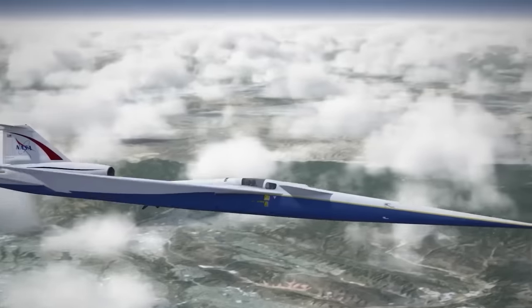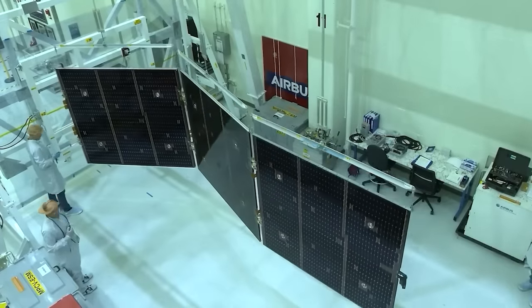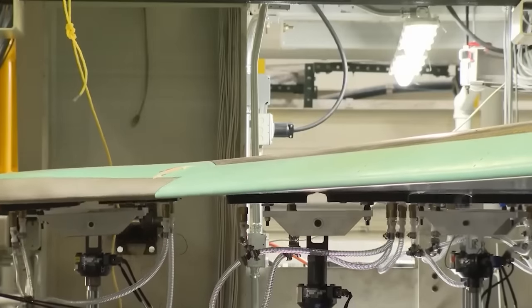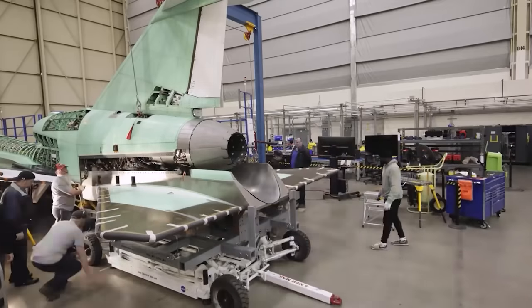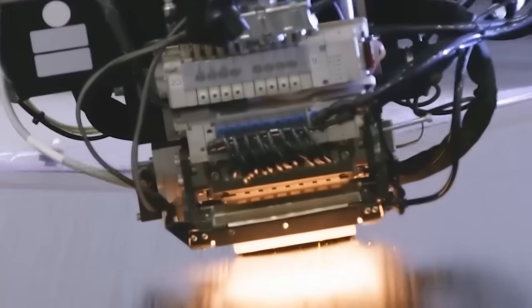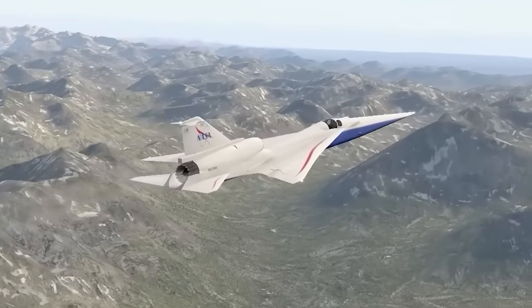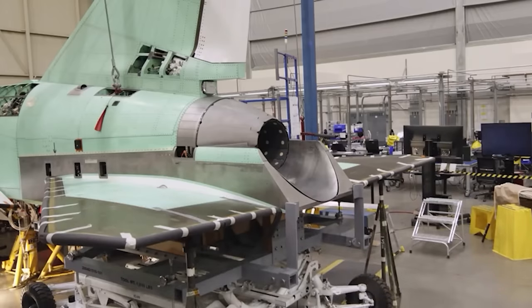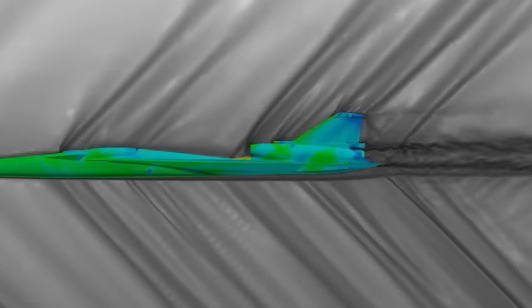Besides its unique fuselage and cockpit, the X-59 is most recognizable for its wing, which, according to Lockheed Martin, was the most complicated section fabricated by the company and required robotic machines. The tail assembly contains the engine compartment and is built with heat-resistant materials that protect the X-59 from the heat given off by the aircraft's powerful General Electric F-414 engine fitted in the upper section of the fuselage. The 13-foot-long engine can deliver 22,000 pounds of thrust and take the X-59 to supersonic speeds with as little noise as possible.